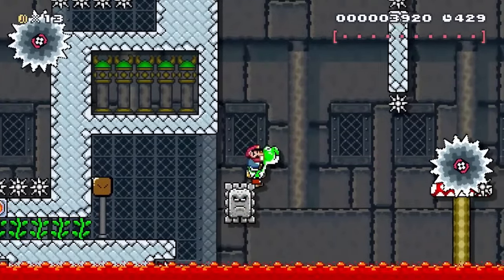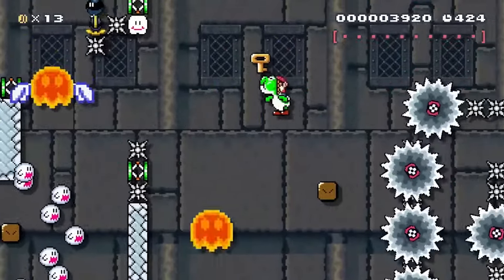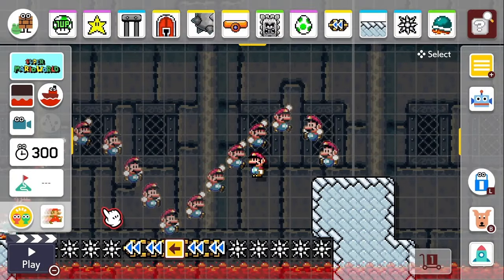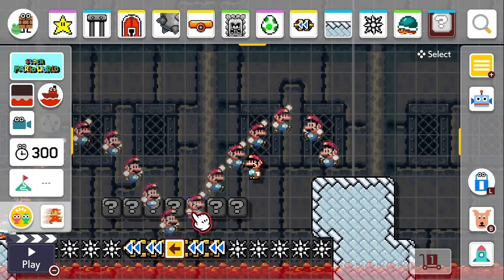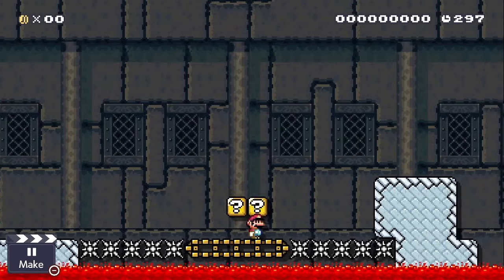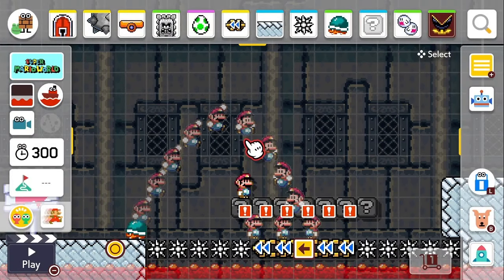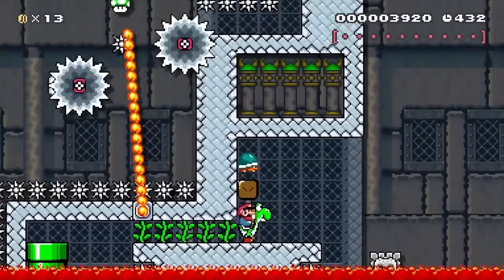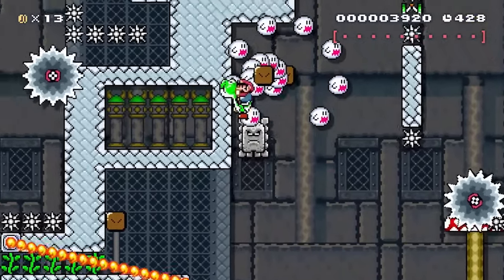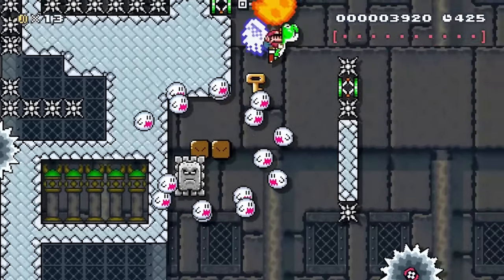A little further in takes advantage of some de-cheesing that Brayden put in, which actually helps with the cheese. Normally, when you don't want a player to cheat a section, you would put in a hidden block so that if they go somewhere they aren't supposed to, you can prevent them from progressing. Sometimes it's helpful to use boo rings or munchers just to be extra certain that the player will die. But in this part, Yoshi allows you to stand on the thwomp as it floats back up. These de-cheesing hidden blocks actually help curvy lines to have a platform to get up and advance further.